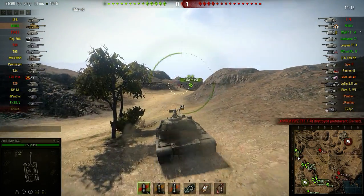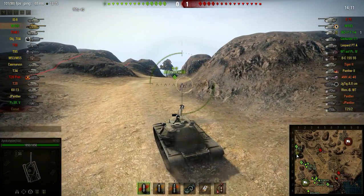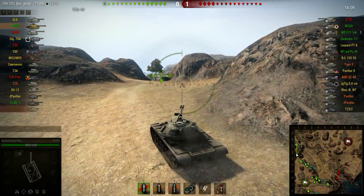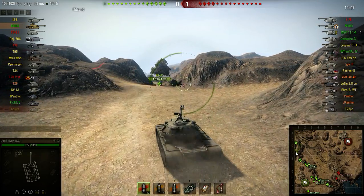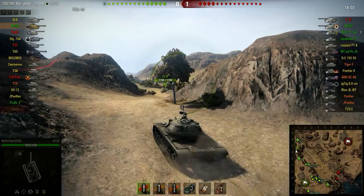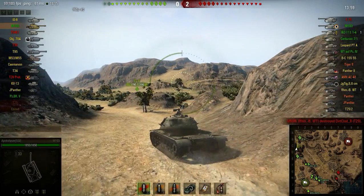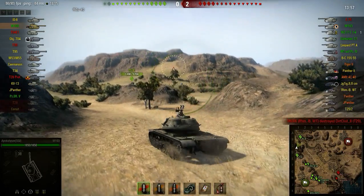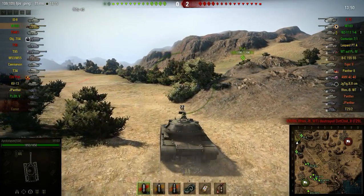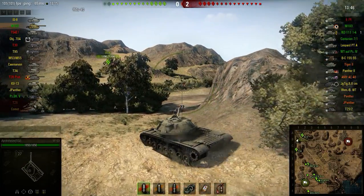The enemy team does seem to be pretty good. They've got some very, very strong heavy tanks. They do have their own M103. I'm more scared, to be honest, of the Centurion 7-1 — that turret is nasty, and that's a medium. We don't want to know what happens when those things get beside us. The WZ is down on the south side of the map, as is the Centurion, so that's a worry out of my side for now.